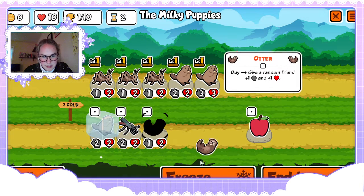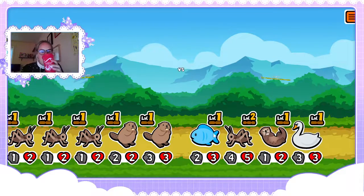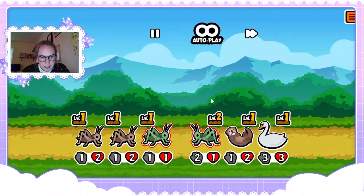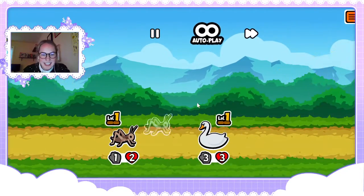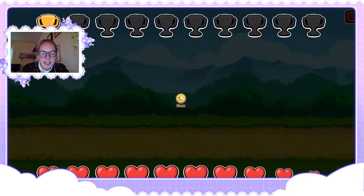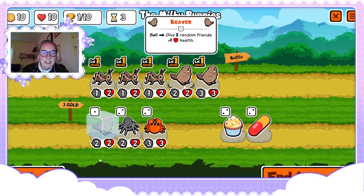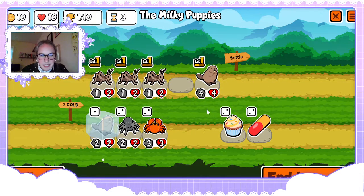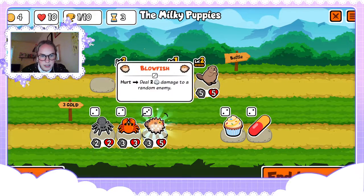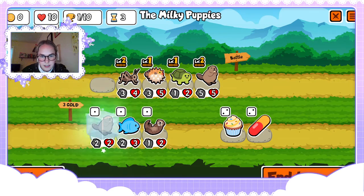We're gonna get some serious level ups next round. I'm not letting the losses of the past bring me down — we're gonna get this to work, I want it to happen so bad. Manifest it guys: beefy scorpion with a one-up on it. Level three beaver — why not. This squad is pretty funny for round three.